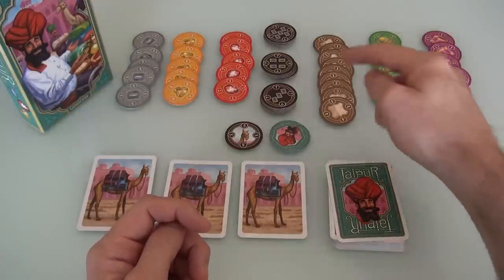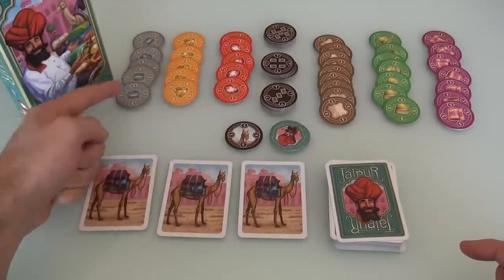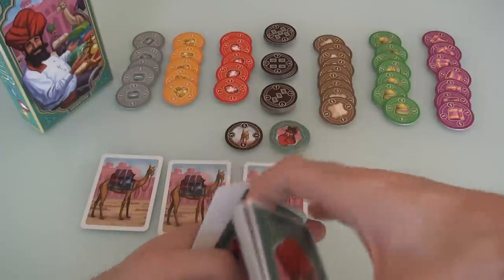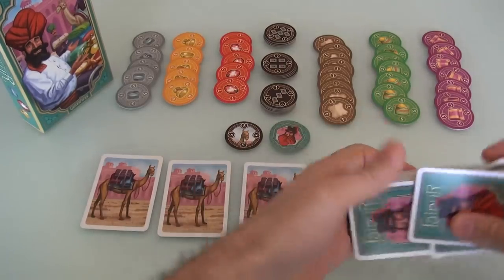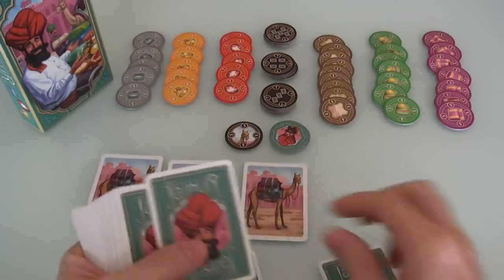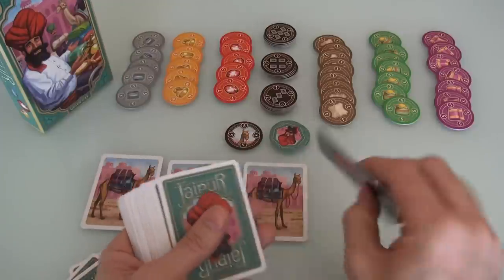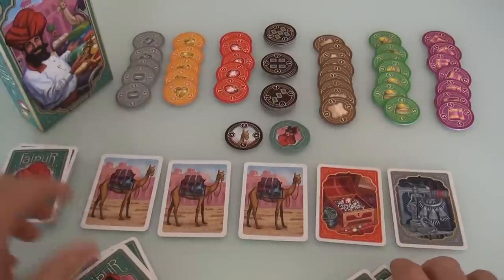So there's carpet, spices, leather, then rubies, gold, and silver. At the beginning of the game, we create the central market by putting three camels out there. Then we shuffle the deck — these are really high-quality cards, they shuffle like a dream. Each player starts the game with a hand of five cards, and two more cards get randomly put into the market. So we've got some diamond rubies and some silver. The market is set up.